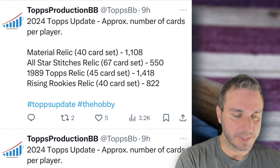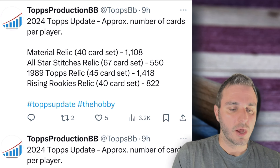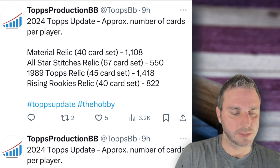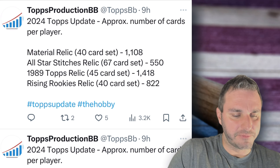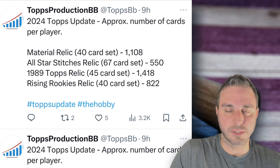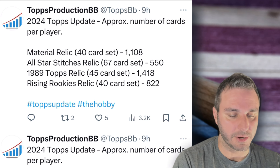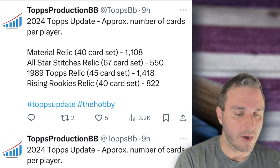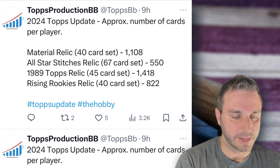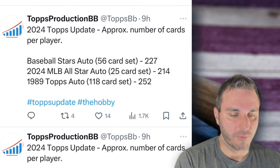Continuing on: Material Relics. These are non-numbered relics — the regular relics that you pull are 1,108. All-Star Stitches, those are always more rare and I always like how those look: 550. 89 Tops Relic — you pull those as much as you do the Major League Material ones, but they're actually 1,418, so you're going to pull those more often than Major League Materials now. And Rising Rookies Relic — I haven't looked that up to see what it looks like, but I like the sound of it — 822, a little bit less for those.